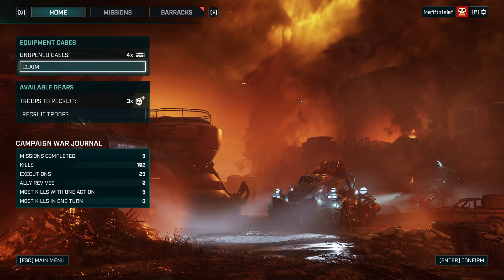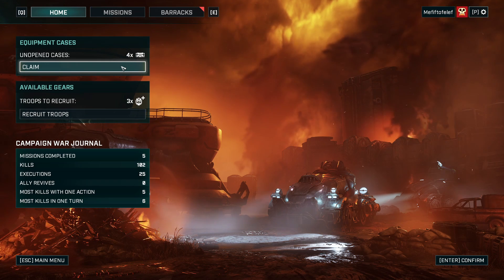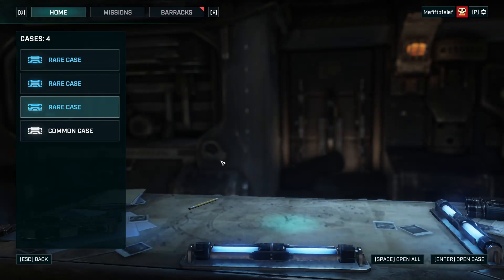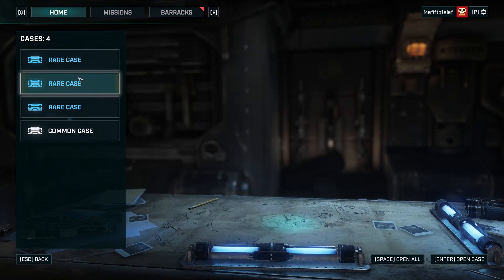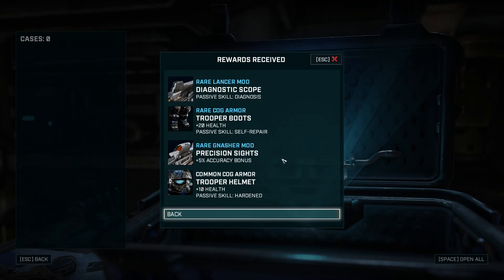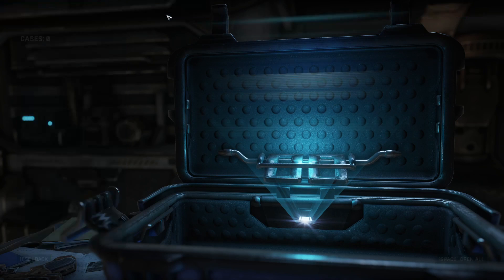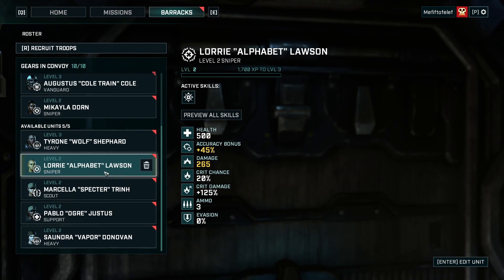Hello and welcome back to the channel. Today we're playing Gears Tactics again. Let's start by claiming our cases and opening all of them to save some time. We have a Red Lancer, Red Cog, Red Gnasher, and a helmet. I like that.